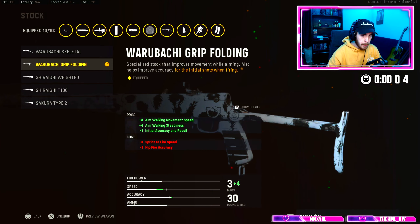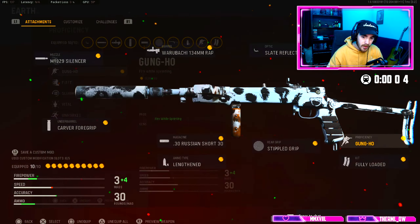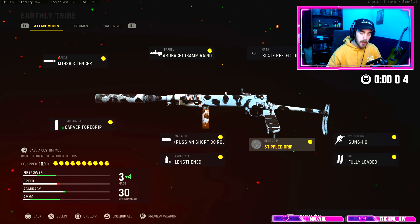After that, you're going to want to use the Stipple grip because you're going to need the accuracy control. Then after that we're going to be using the second stock — I can't pronounce it, sorry — but this is going to make you move around the map a lot faster. After that you can pretty much use any perk you want; I like Gung-Ho just because I can stim and still shoot my gun at the same time, since this gun is mainly built for run and gun. And then obviously Fully Loaded, because why would you not want to start with maximum ammo capacity?